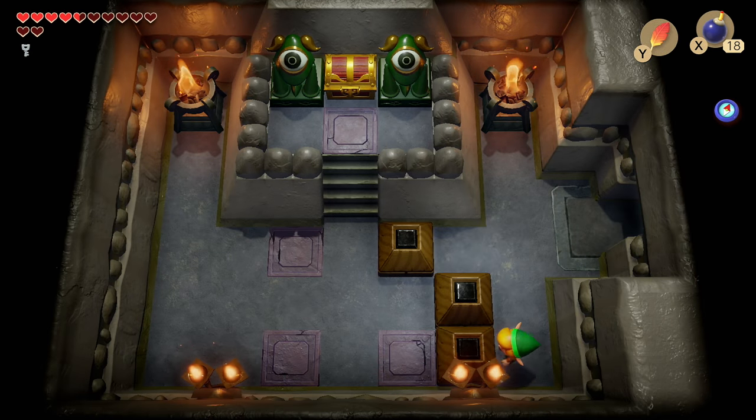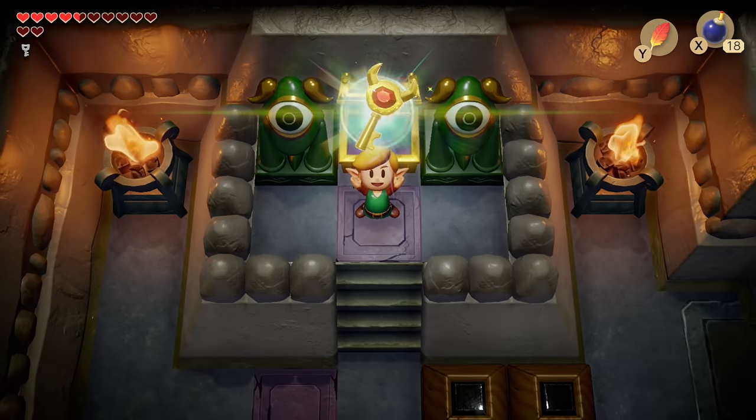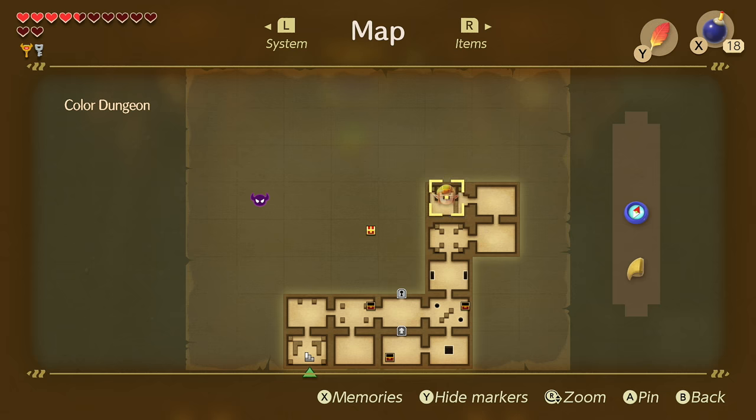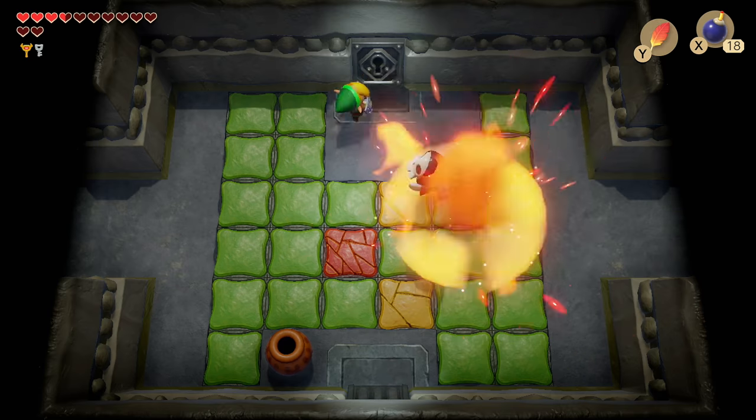This is a very simple puzzle — you push those two and then this one up. Let's open up this chest — it's the Nightmare Key. Even though we have the key we need to backtrack all the way back to this room with the locked door and then head north.